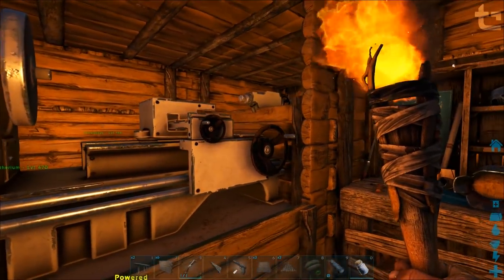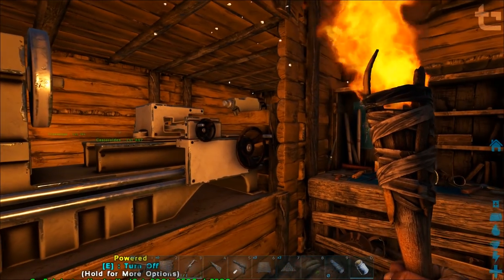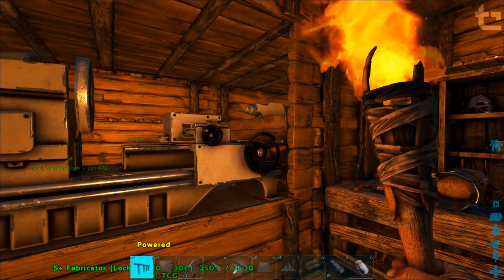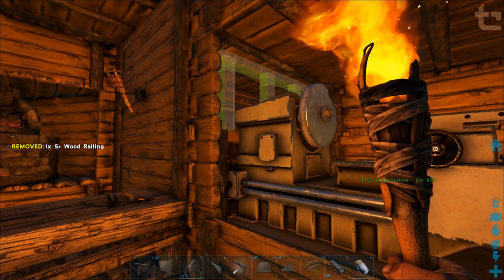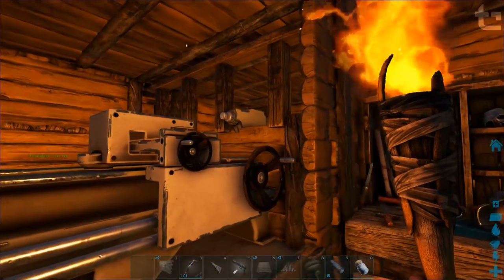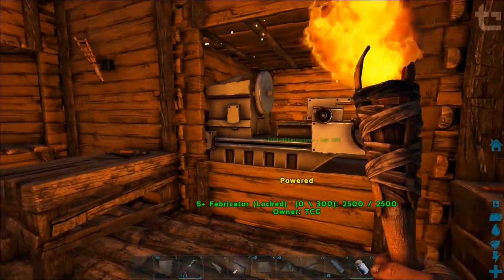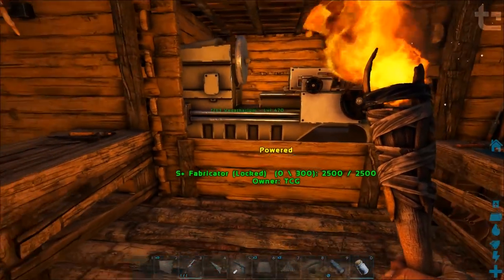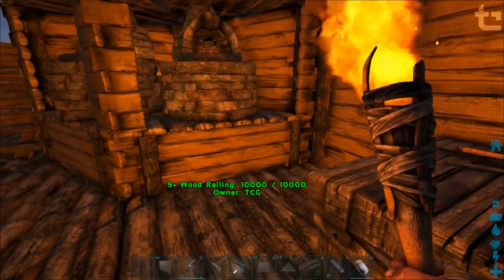We've got the fabricator hidden inside here. Looks like there's a wall missing from there — let's fix that up. It's just a little box, I thought it was pretty cool. And everything's fairly close together that way.